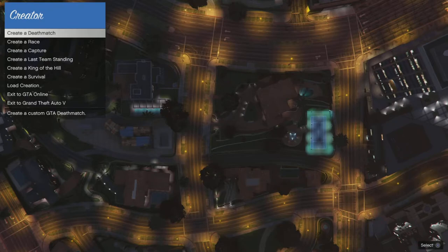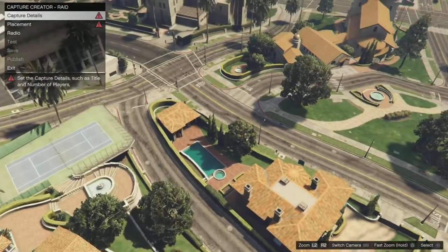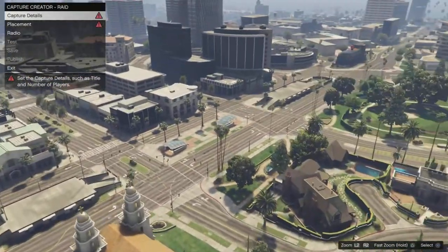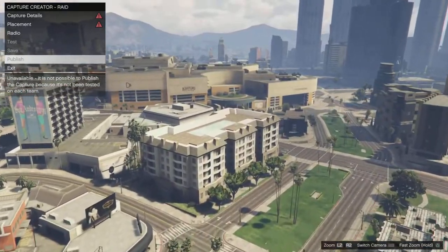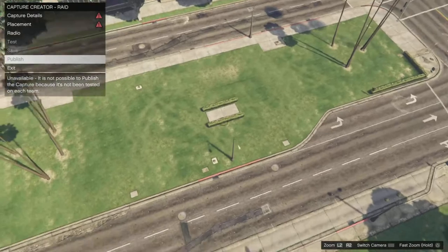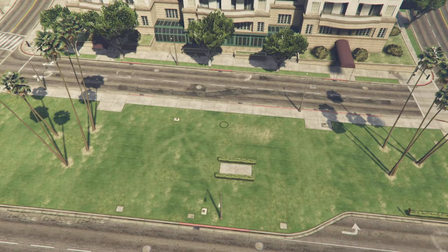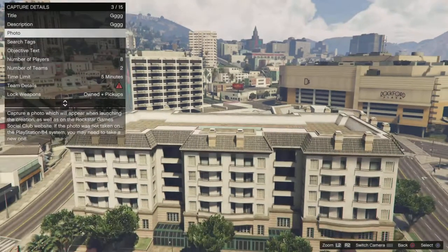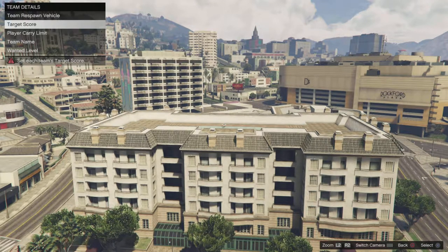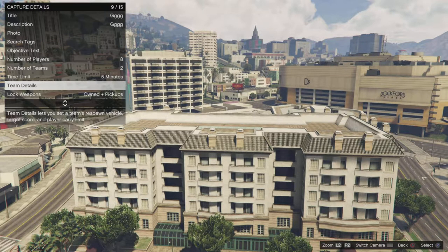All you have to do is go to capture, then go to raid. We're going to go somewhere that's mostly flat. All right, so this seems like a good spot to start here. Go ahead and fill in all these details — put anything you want, description doesn't matter, photo just take it randomly, team details I use the target score — doesn't matter how much, one point or two points, put whatever you want.